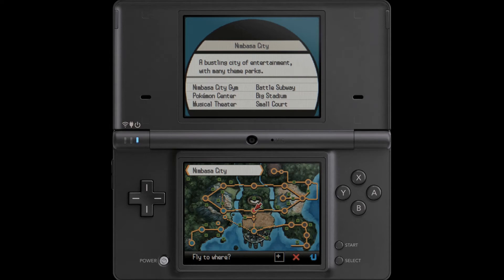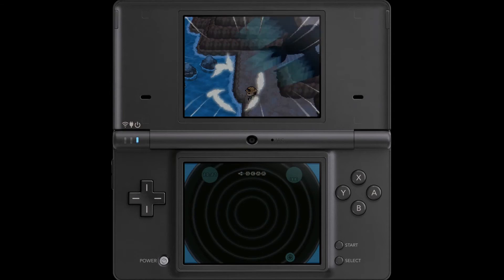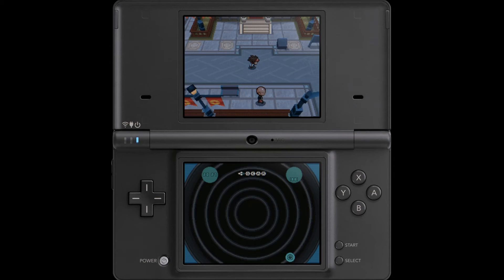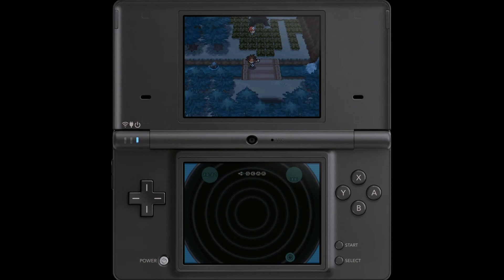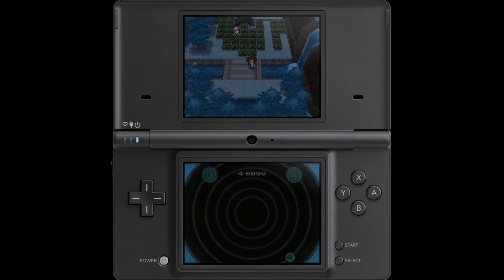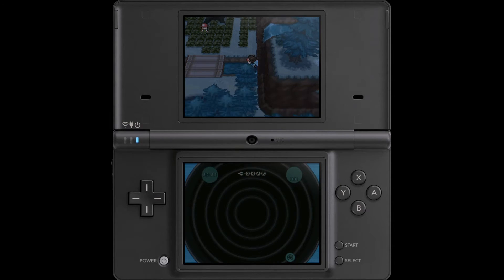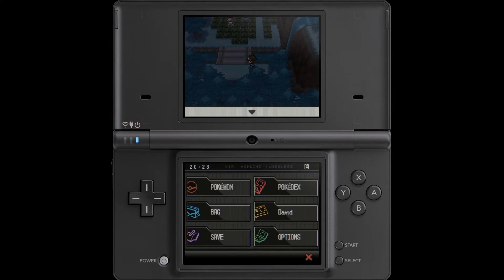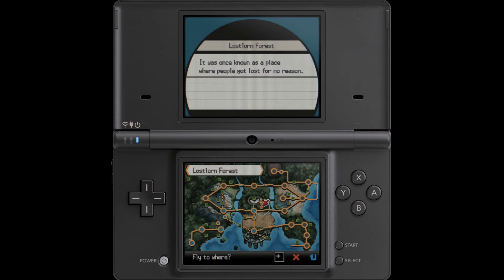The next area I would like to show off with surfing capabilities is actually Lostlorn Forest. I'm pretty sure there actually isn't anything you can get through surfing in this area yet, but I am going to go and make absolutely sure of that. Here we are in Lostlorn Forest — this way we have an obstruction, and this way we have a waterfall. So as you can see, not really much you can do in this area without the ability to traverse waterfalls, very similar to Route 20. I'm mainly coming here to point out: don't forget that this area is here, because there is going to be some important stuff here later.